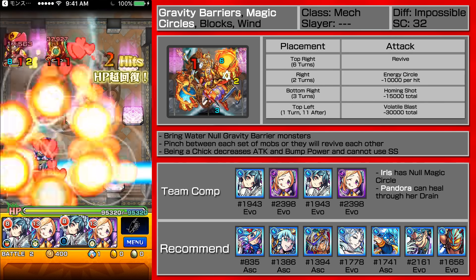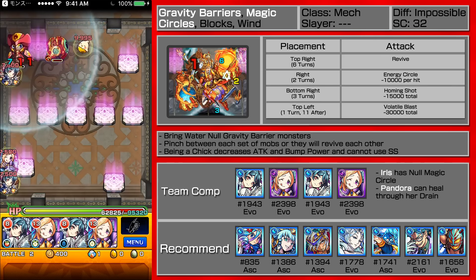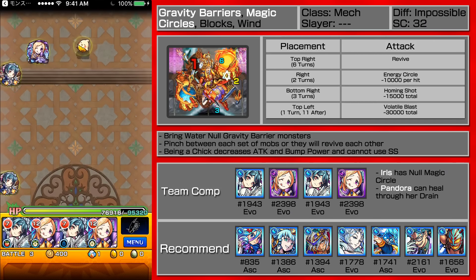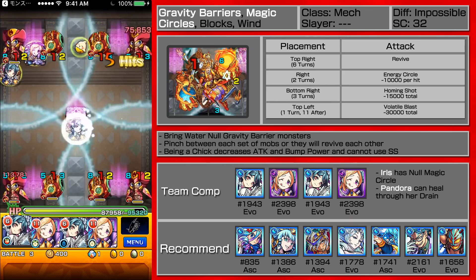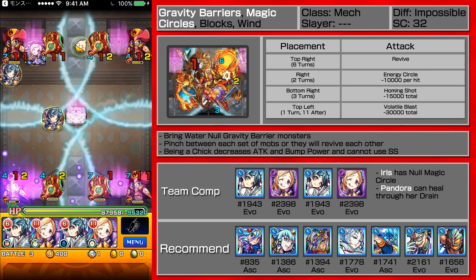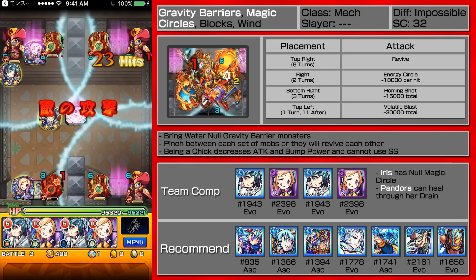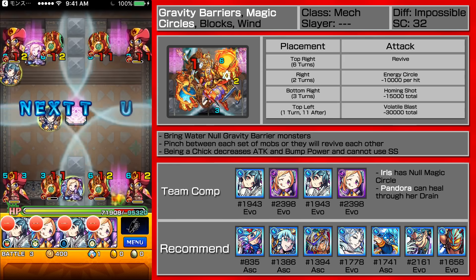Second stage — I can survive the volatile blast from one of them or even two of them actually. I kind of want to position, but I'm pretty sure I won't kill it. The next Iris is kind of stuck in the corner, so that basically wastes a turn for me. Let's see if I can get lucky — nope, didn't get lucky at all. Pandora on the block will take care of this set. Didn't get it — that is sad face. But as you can see I am taking a lot of damage, but I do heal it up relatively quickly.